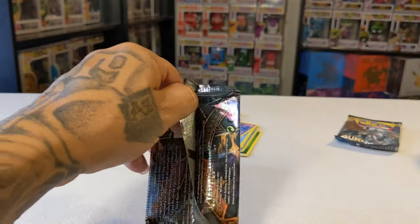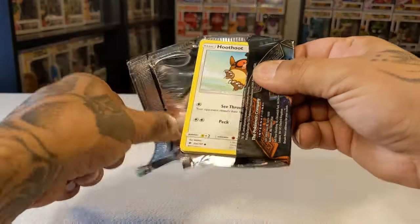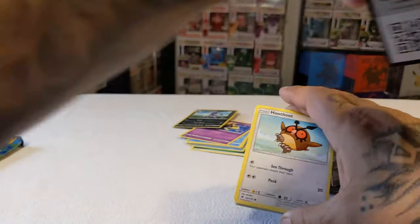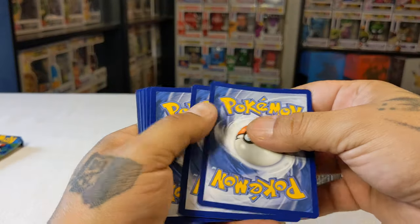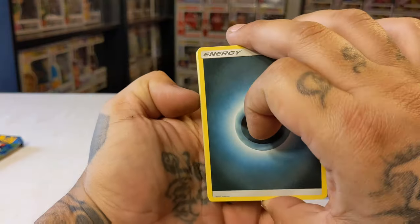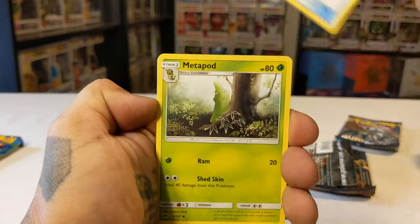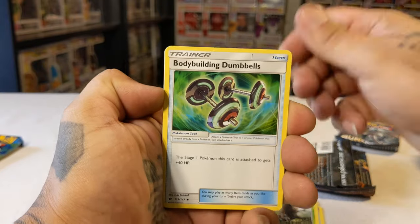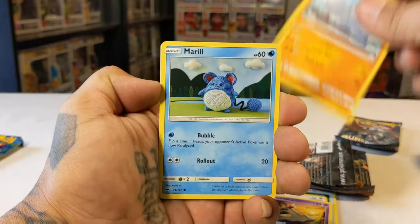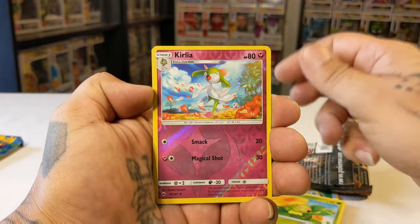That was the Sun & Moon. We're gonna go with the Burning Shadows, see if we get anything good. Burning Shadows, we're gonna go ahead and jab it real quick. Cold card. Let's see if we get anything good out of this bad boy. Metapod. Bodybuilder Hoopa Hoopa. Nice little Totodile. Caterpillar.